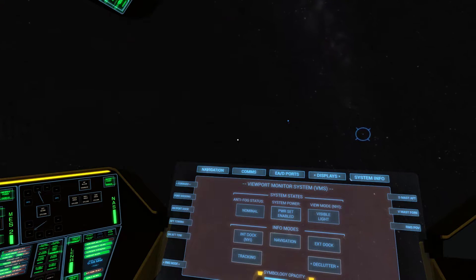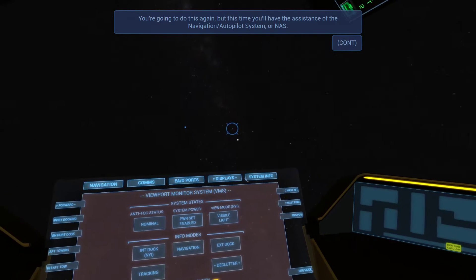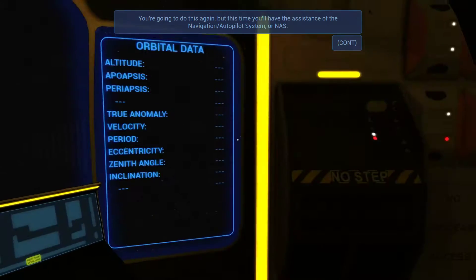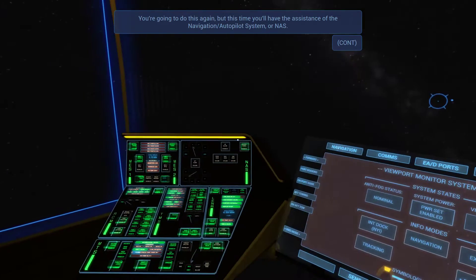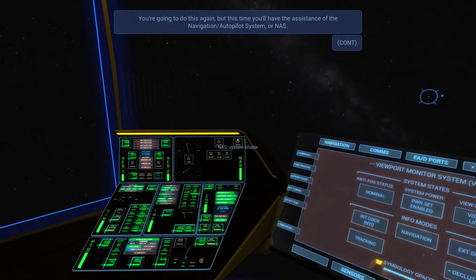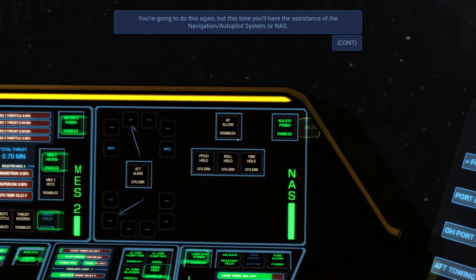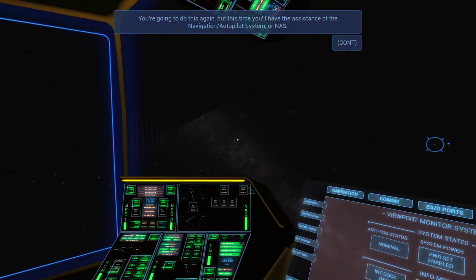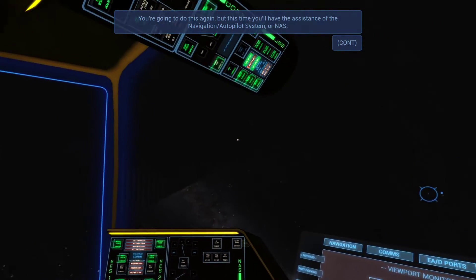This is normal — I think it was prograde. Hello, prograde, I see you. You're going to do this again, but this time you have the assistance of the navigation autopilot, or NAS. There's that scary black gas giant right there — I think it's scary.